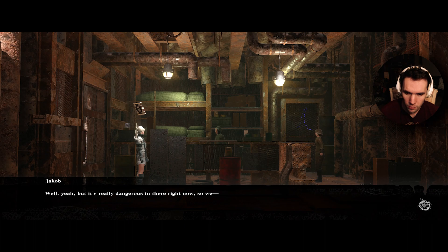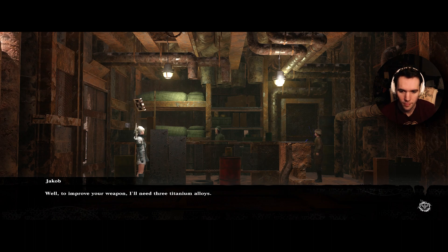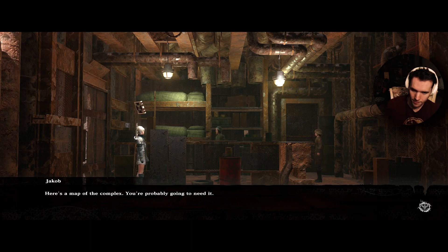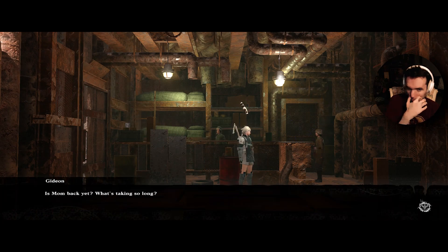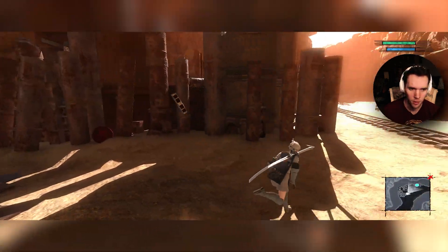Well, yeah, but it's really dangerous in there right now. No problem, we'll go. You will? I want to upgrade my weapon — that's the thing we need to do. And besides, you need inventory for your shop, right? It's settled then. What do you need? Well, to improve your weapon I'll need three titanium alloys. You can get them from the defense robots around the mountain. Got it. Here's a map of the complex. And be careful, please — it's gotten really scary in there. Noted. Alright, into the junk heap we go.